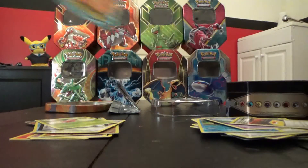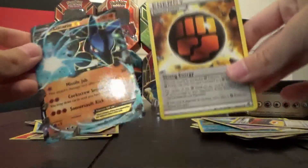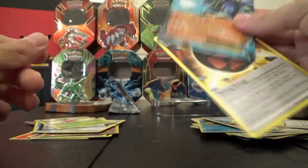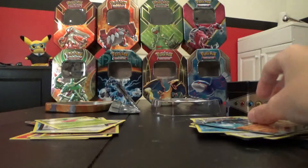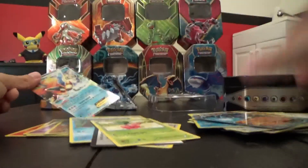Why'd she hit the camera? We got the Lucario Strong Energy combo — just add that to him and use Missile Jab for 50. Wait — no, no, no!